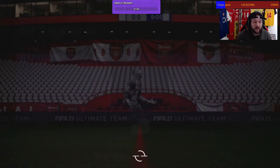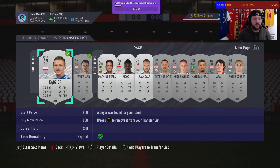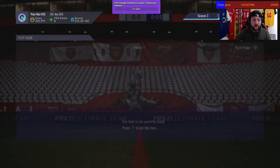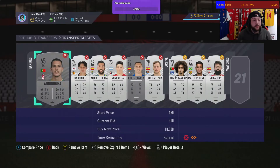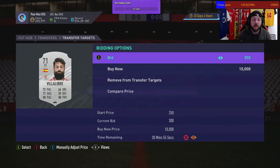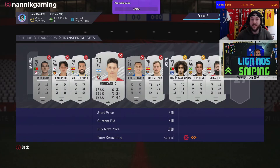We got this last one for 500 — it goes for 850–900, so about 300 coins before tax. Let's check what cards have sold. We bought both of these for 400–500, waiting for those to sell. We've made about 5k in the time of making this video. You can also bid — check the strikers in particular because this guy goes for around 1900; if you get him for 500 you're making a thousand coins easy.